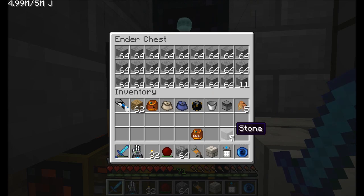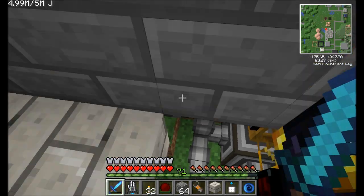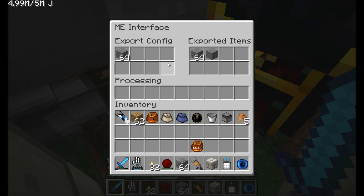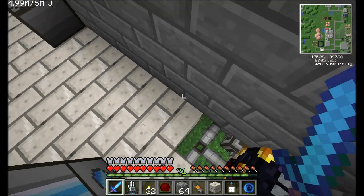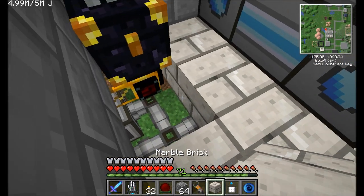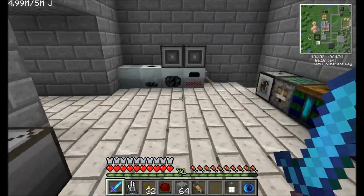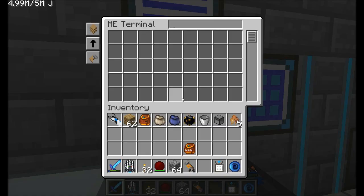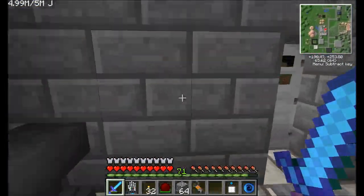So we'll keep three stacks of smooth stone in the exported items buffer. And once those three stacks are completely filled up — I could probably even shrink that down to one stack. Let's pull these two out. Now it's satisfied, it's no longer producing smooth stone, and we have a pretty nicely automated smooth stone production system. It'll continuously cook up as much as it needs to keep the whole thing satisfied. You can see the crafting monitor is no longer running. Pretty neat, right? That is the design for that thing.